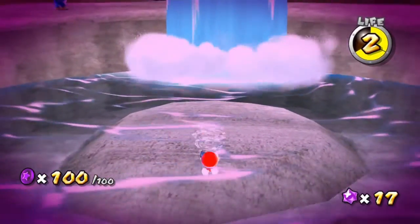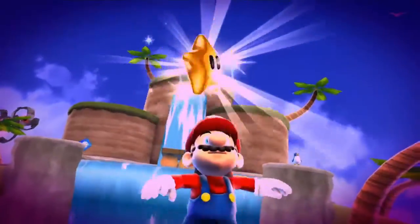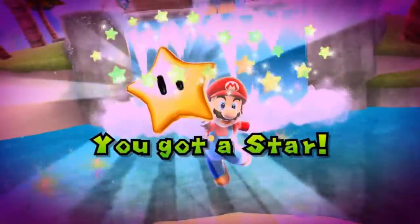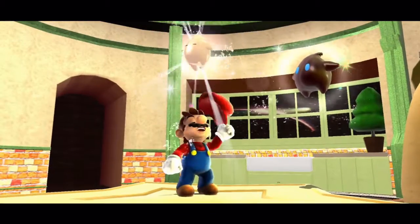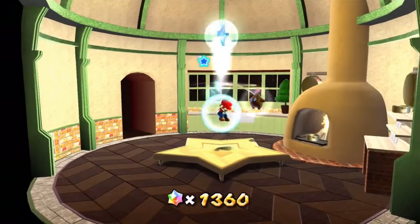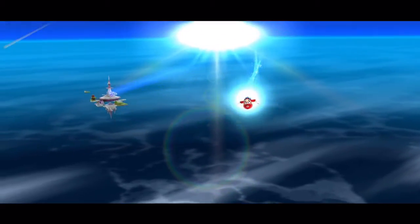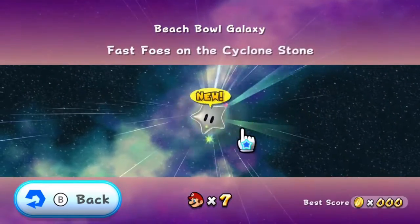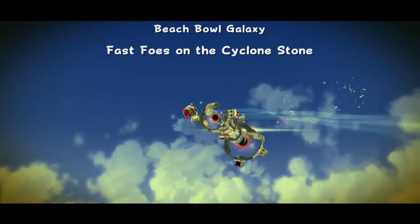Did I bounce off that waterfall? I guess maybe the top of it counts as a physical object. Let's not ask too many questions — we've already spent too much time in the bowl. The next comet is going to be one of the more unique ones in the game. We've got the fast foe comet — there are only two in this game. The idea may have been to make all kinds of enemies faster, but the only ones that are faster are grindles, thwomps, and that's basically it.